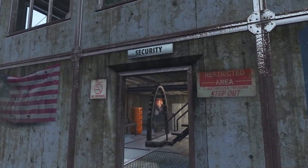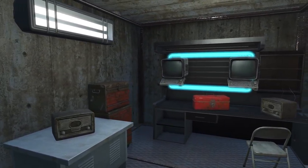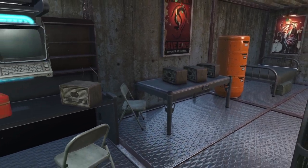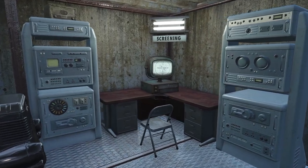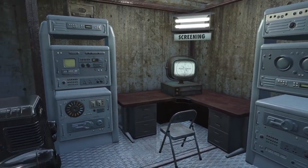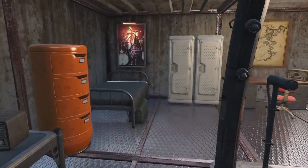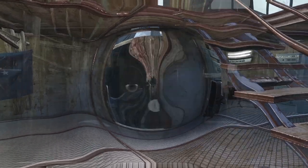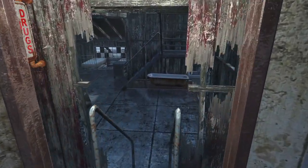This is a Minutemen control room - they're also broadcasting Radio Freedom from here and putting together their radios to disperse throughout the Commonwealth. Hidden away in the corn here we have a secret security station. Having almost been completely wiped out, I figured the Minutemen would be putting a lot more effort into intel this time. There are some reasonably comfortable quarters for the base commander as well.